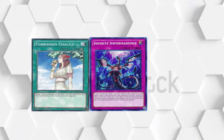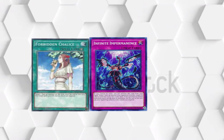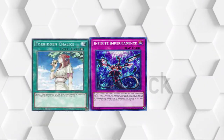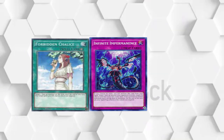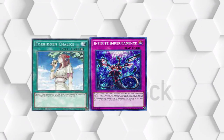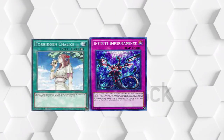Our next defensive pick is Impermanence, or Forbidden Chalice for those of us like me who don't have a million dollars. These cards play around Azathoth because they're not monsters, obviously, and they can still disrupt the FTK. Simply dropping either of these cards and turning off Cannon Soldier or Firewall will simply end their turn. I would suggest hitting Firewall directly because they can pull some shenanigans to remove Cannon Soldier and bring it back out much easier.